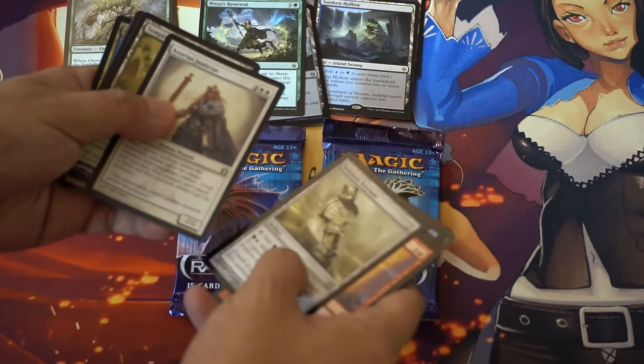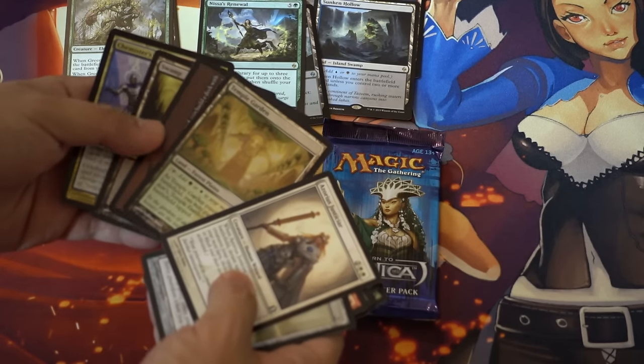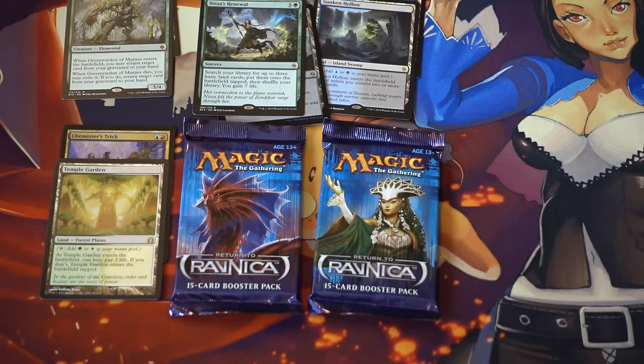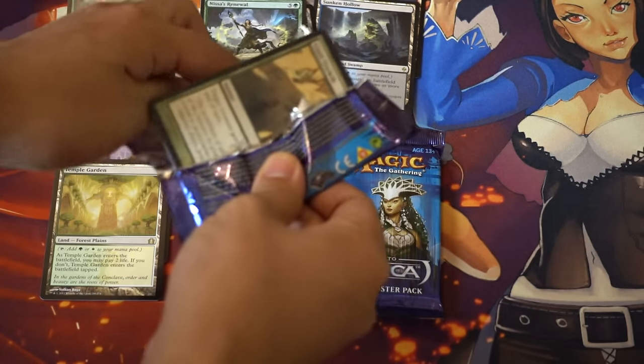We do have a foil, I believe. Temple Garden and a foil, so we did pretty well. Obviously out of free packs you're really just hoping to pull a Shockland — that would be good — and we pulled the Shockland, but we're probably not going to pull very much.